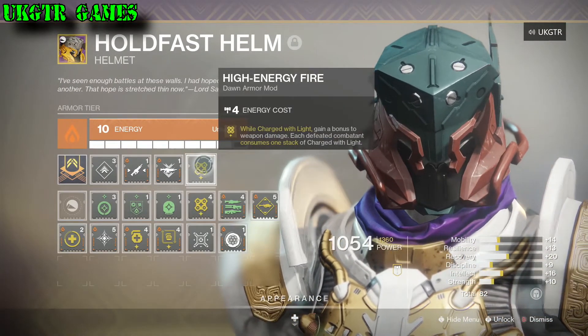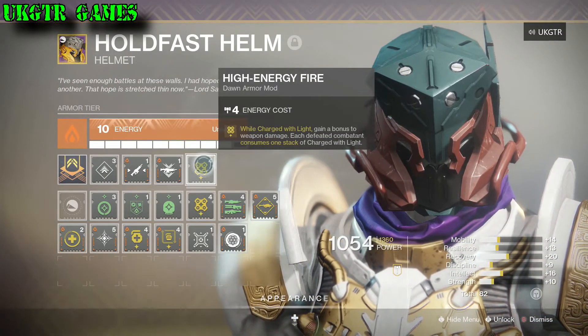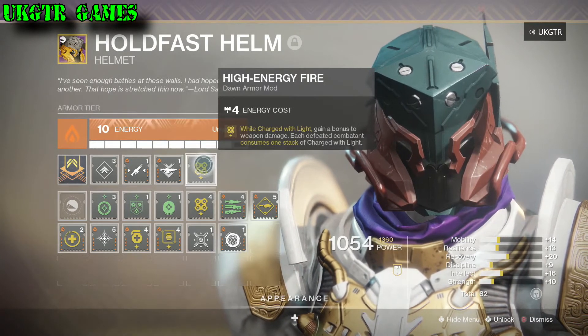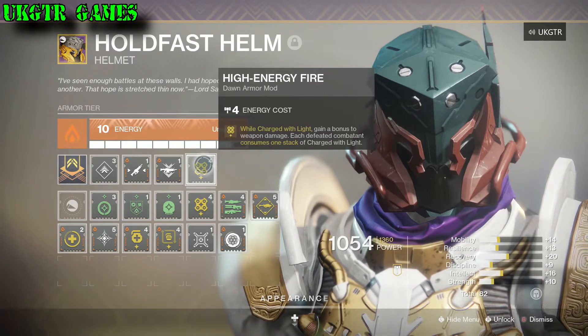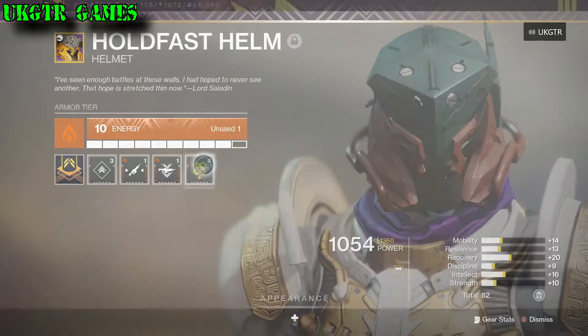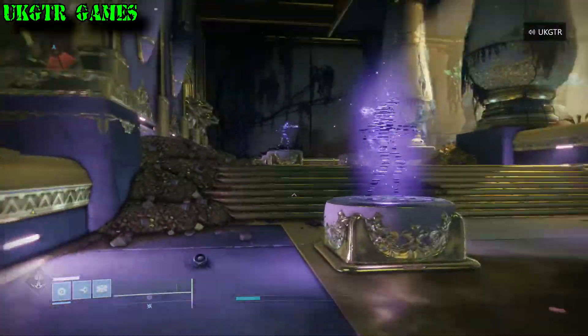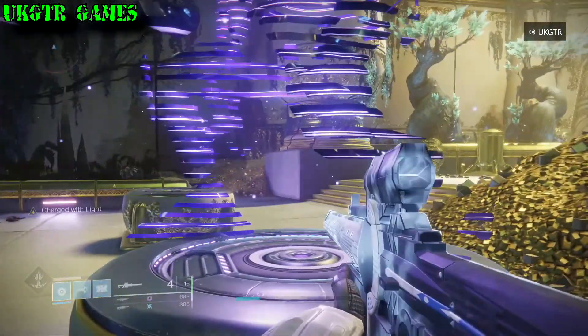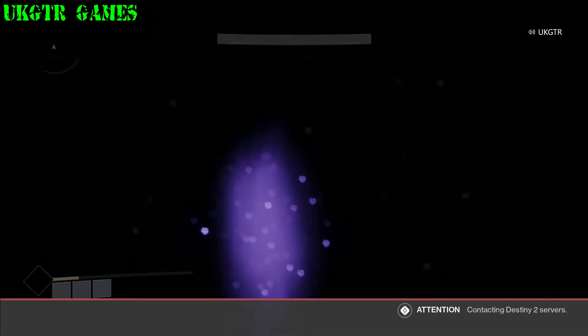All right, so this is what it looks like — it's on your helmet. High Energy Fire: while charged with light you gain a bonus to weapon damage, and each defeated combatant consumes one stack of charge with light. It applies to all your weapons as long as you're charged with light — they all get extra damage until you kill something. As you saw with the ogre, I shot it twice and it went down. You don't lose any stacks until the enemy has been killed.